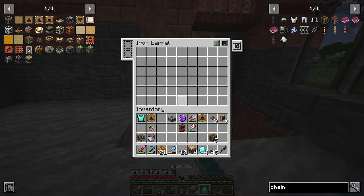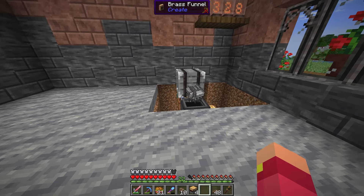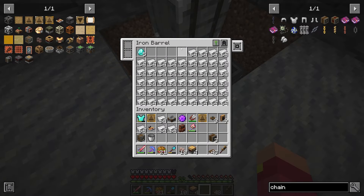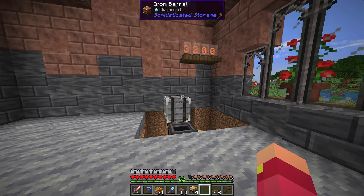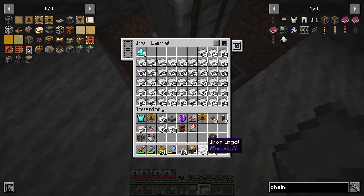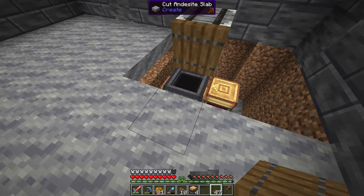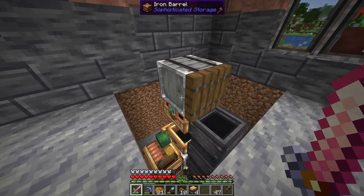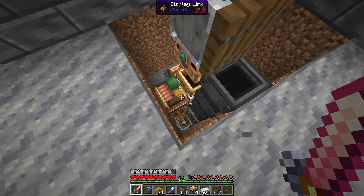Now let's test it. If I put four diamonds in, it does one, two, three, four — that's four stacks of iron, correct. Let me test it again with five: one, two, three, four, five. Looks so sick! I love how this came out. I put a trap door here so you don't see the mechanism, and I test with two diamonds — we get one, two. It all works.